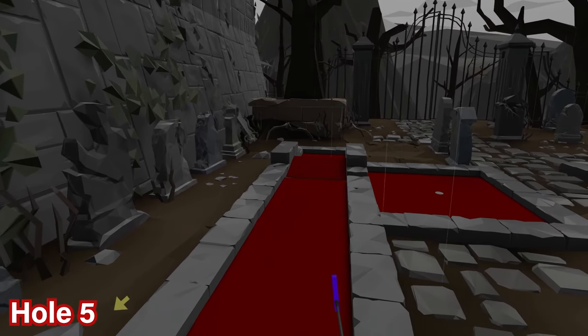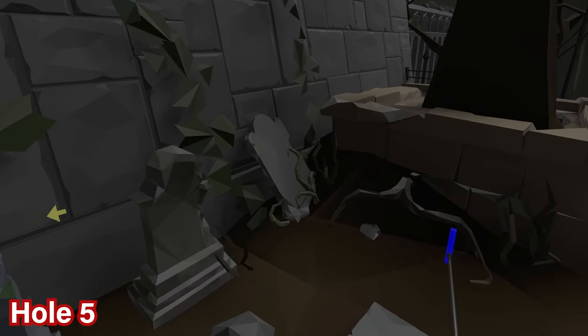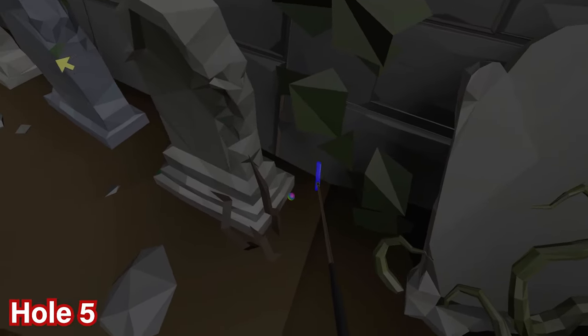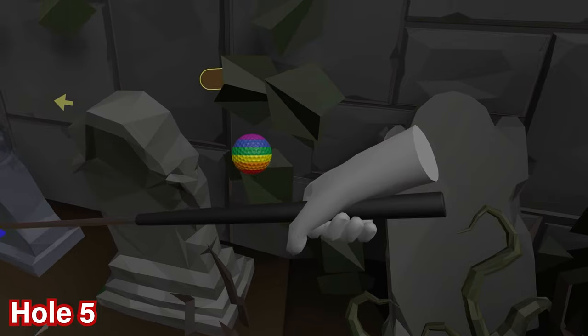For hole number five, proceed to the end of the red carpet and you'll see the tombstones on the left. The very final tombstone that's standing — the one with the bone plant things — pick up the ball over there.